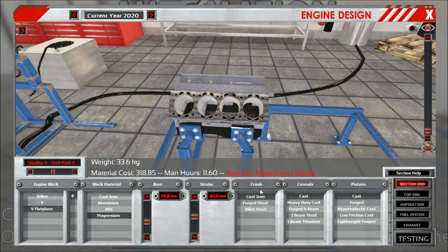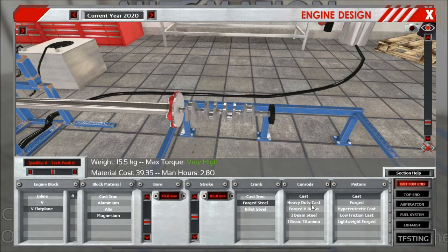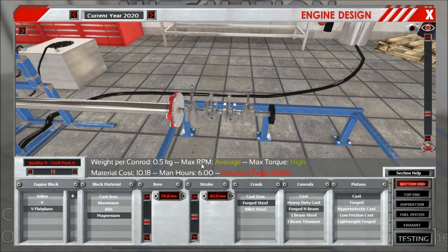The last part of the bottom end tab is the internal components: the crank, the conrods, and the pistons. The options are still the same as in the initial release of the engine designer demo, but now you get a bit more information about the parts themselves, visible in the semi-transparent info area shown here.